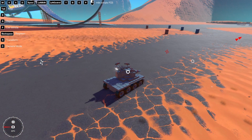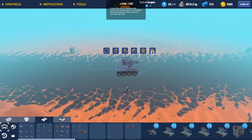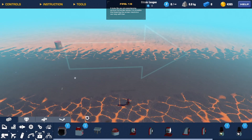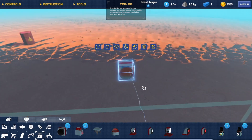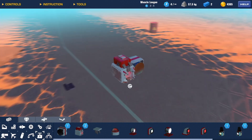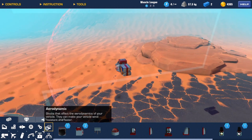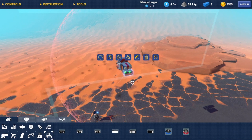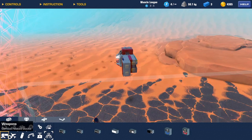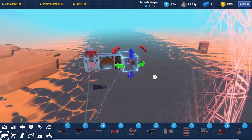The first thing, when identifying any problems, is figuring out what you actually need to achieve the result that you want. In this case, the most fundamental thing I need — which everything else will be based around — is a way to detect and interact with something outside of just physical hitboxes. The list I ended up with consisted of magnets, energy shields, distance sensors, and guns.